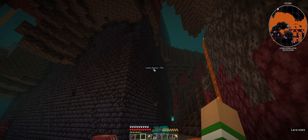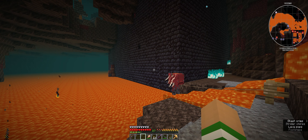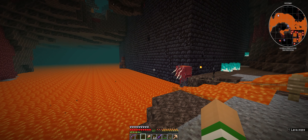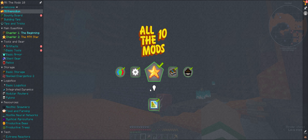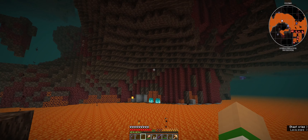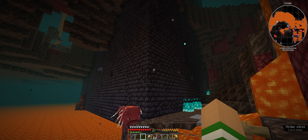I'm still in the nether. This is quite a bit later and I've marked what I think is a vanilla bastion. For those looking for a vibranium smithing template, I've done a little bit of research on this, having spent literally the last two real world days wandering around this dimension. I've come to the conclusion that the suspicious soul sand is in bastions - however in this mod pack there are many bastions, loads of different types. What you need if you are looking for this smithing template is a vanilla bastion.